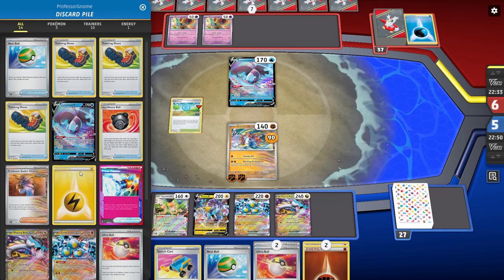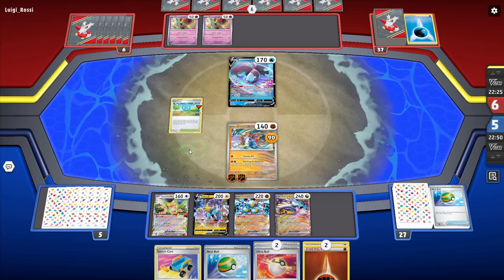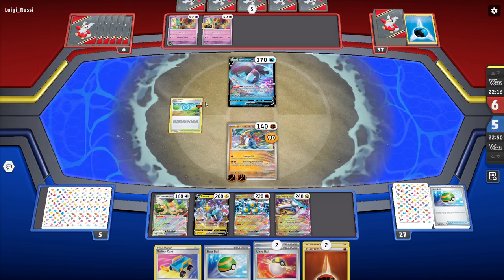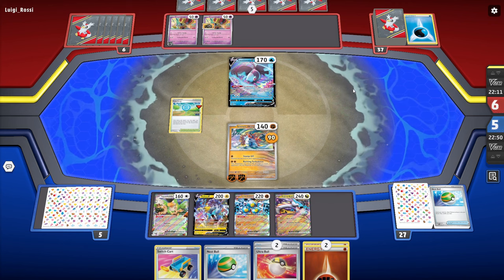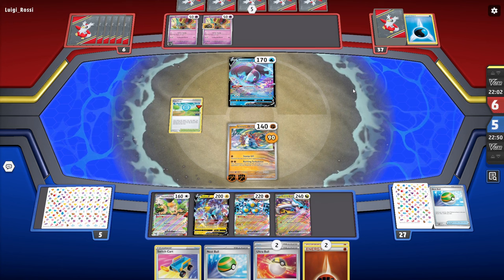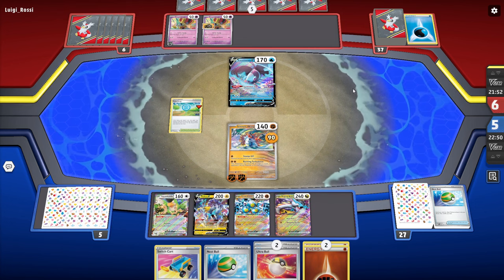We have the Switch card available. Double energy on the Slitherwing. Magnetic Absorption isn't an option. That was a pretty nice spin for us — they can always just search these back out, but getting the double colorless in the discard is nice. We can Nest Ball out Greninja to discard and continue to draw, look for a Vitality, and go from there. The problem is I don't think we have any Electric Energy in the discard. Oh no, we have one — perfect.